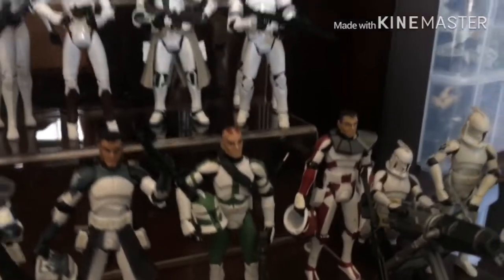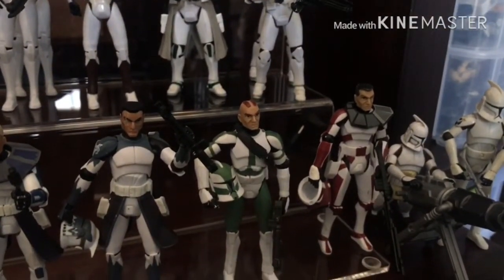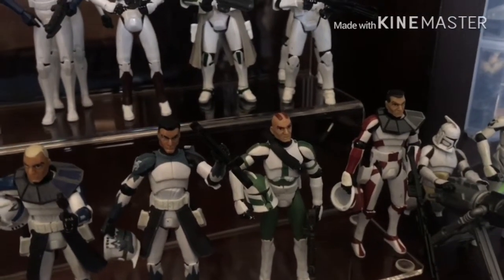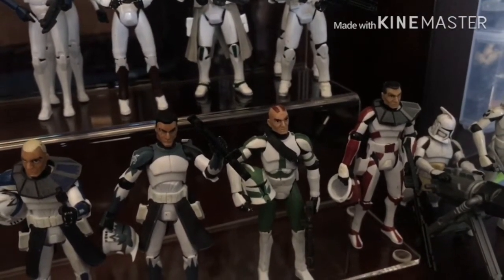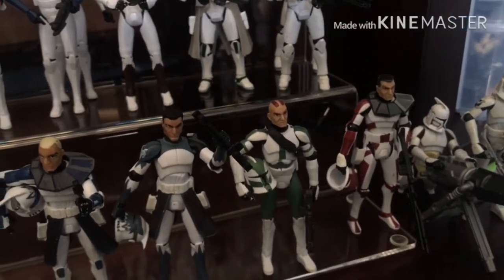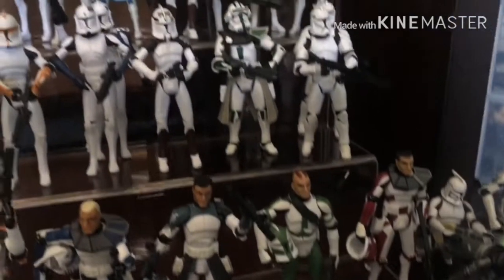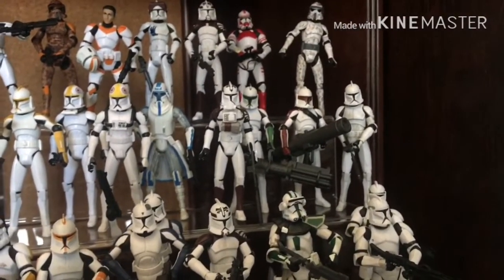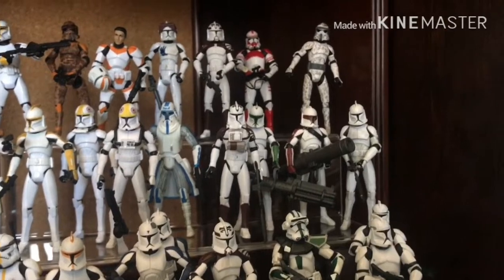In the next row we have Gree from the 41st. This is the one from the Neimoidian arc — the one with Nute Gunray — where Jar Jar goes to Rodia and pretends to be a Jedi. That was a strange arc, but it wasn't horrible. So another 41st guy up here, the Z-16.